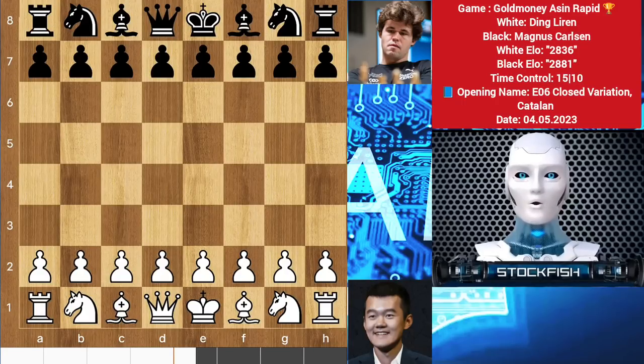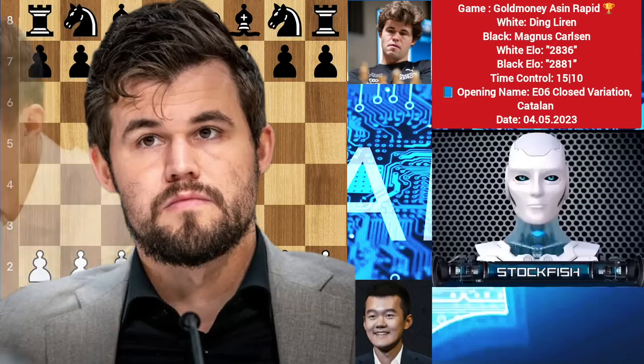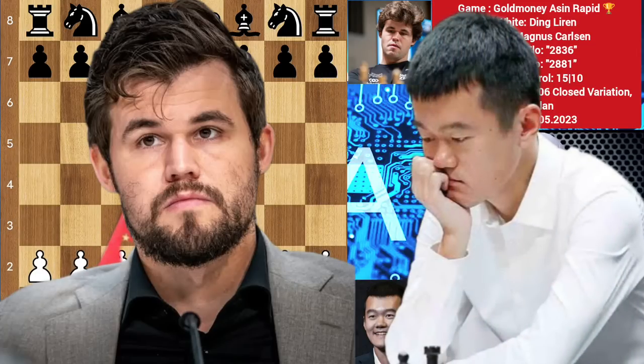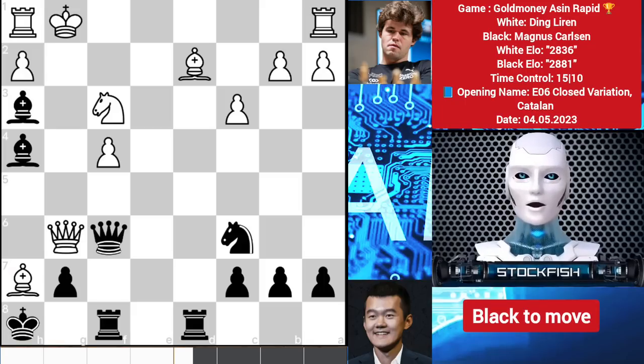Chess friends, how are you? Hope you are good. Today I will show you the golden money ace in a rapid tournament game between Magnus Carlsen and Ding Liren. They both sacrificed their rooks but you will watch what will happen in the game, so connect your headphones. This is your today's puzzle — a 100 IQ chess puzzle — solve it and comment me, so let's go.